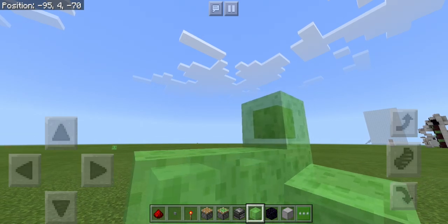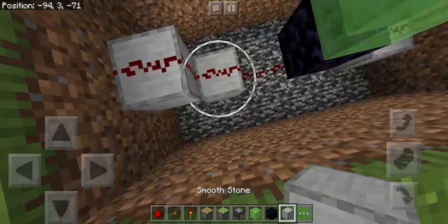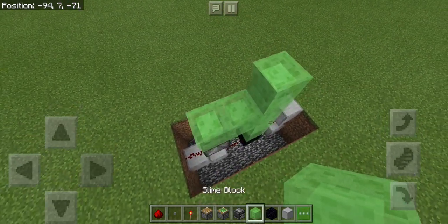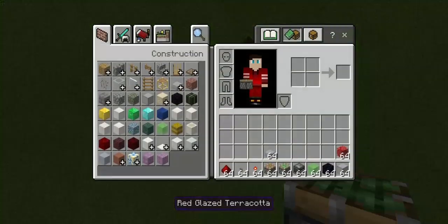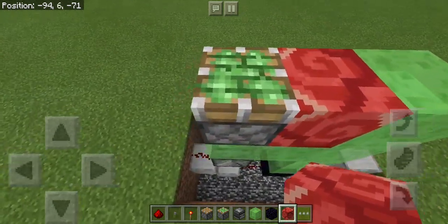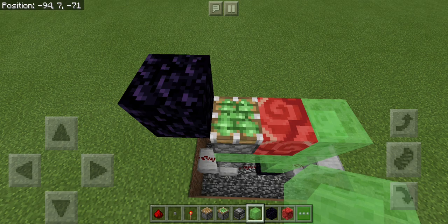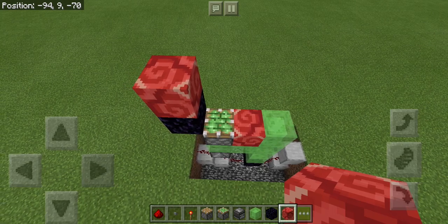And then two going out here. Then we're going to place an observer facing upwards on that block. Place a sticky piston and a piece of glazed terracotta. Then we need to place a block of obsidian. Then we need to place some glazed terracotta.